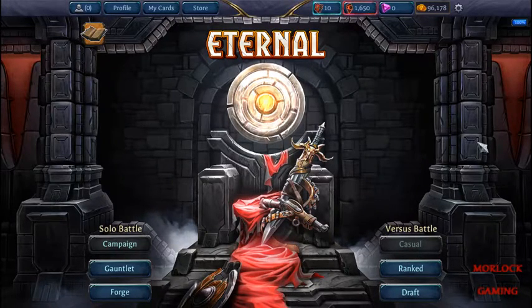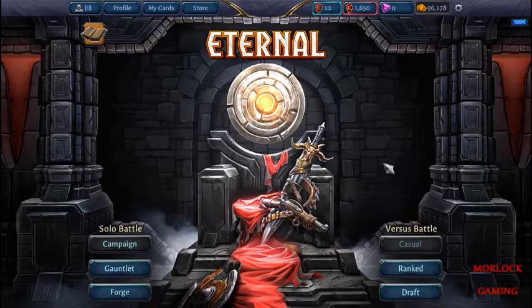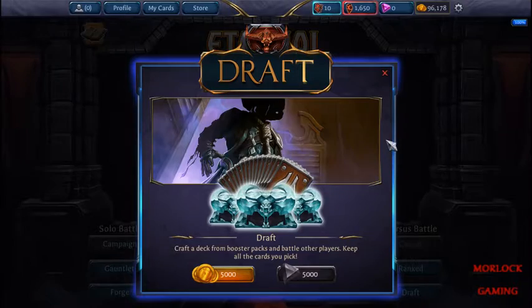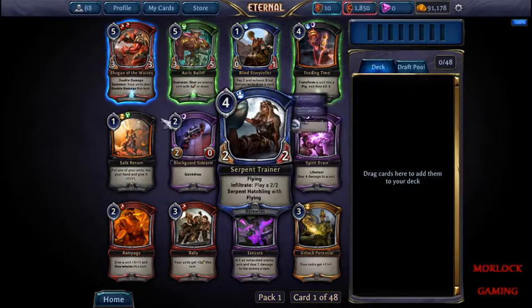Hi y'all, more luck here. Let's do another draft - 5,000 gold. Alright, let's see what we have.